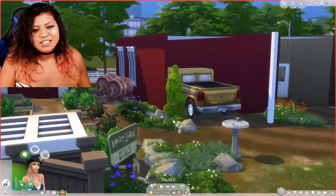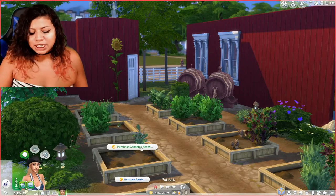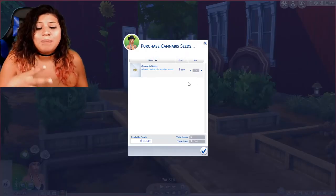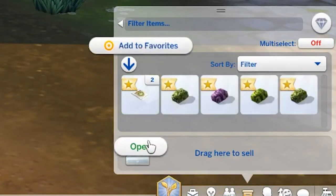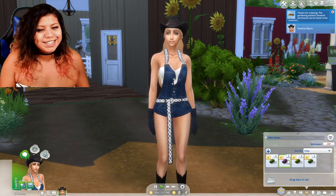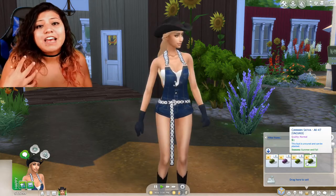First things first, you're gonna want to click on a planter or anywhere else that you can buy seeds, and you're gonna click on purchase cannabis seeds. I'm gonna get a few packs because there's four different types of buds in the pack so you want to get a good variety. Now those seeds have shown up in her inventory so we're gonna go ahead and open them up. She got four — she got all four in the first run. That's pretty good, not too shabby.